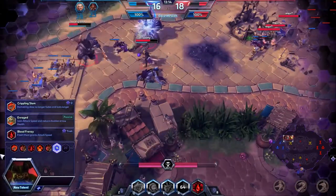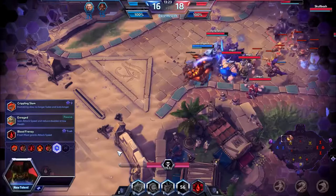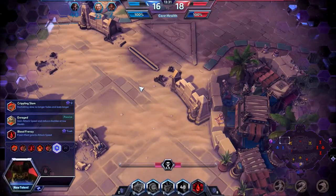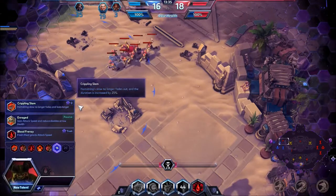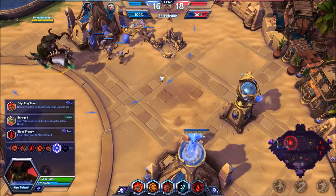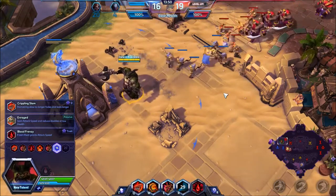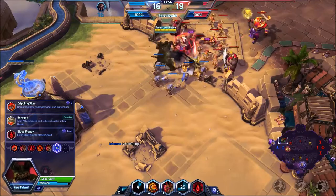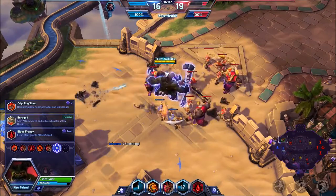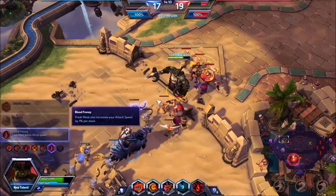This one is pretty much a no-contest talent: Blood Frenzy. Fresh Meat grants attack speed — you get 35% extra attack speed and 1% attack damage per stack of meat. Currently I'm at 18%. Hamstring slow no longer fades and lasts longer — it's the full slow duration the entire time, good for people who love to run away. But I prefer the extra damage from Blood Frenzy, because end game I could be doing 600 to 700 damage per second on the enemy team. The last option here gives attack speed and reduced disables at low health — good for getting out — but I prefer the Blood Frenzy attack speed bonus.